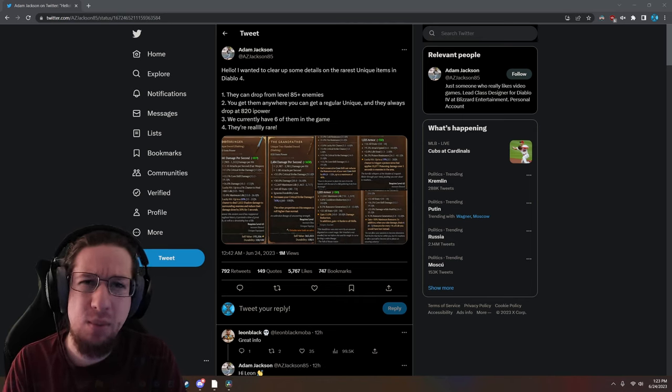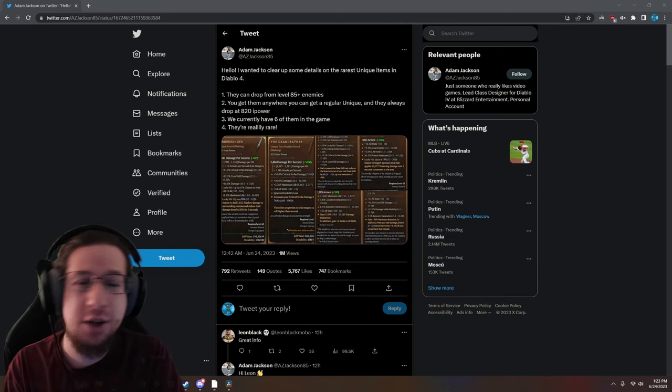So if you want to get them, what's the best way? Probably just blasting Nightmare Dungeons. Kill more enemies, higher level enemies, and eventually it'll drop.